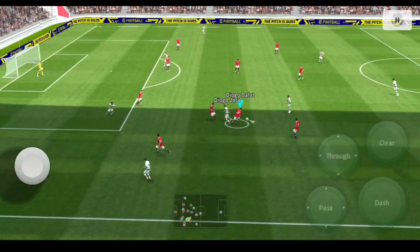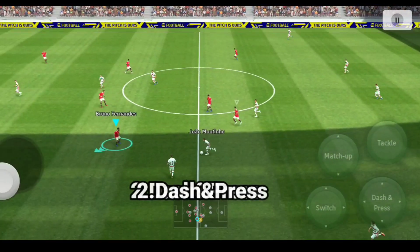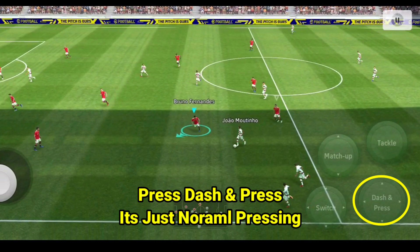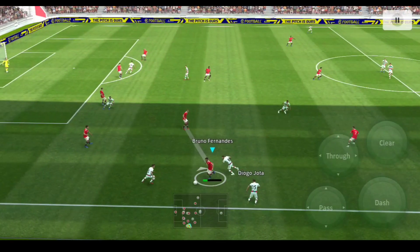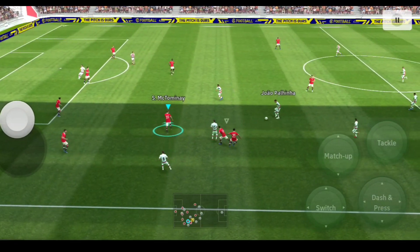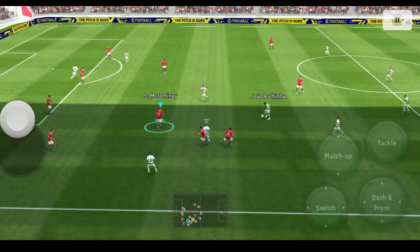If you want to double press, then off the matchup — press the same double pressing. That is the second layer. Running and pressing is just like normal pressing, and that is an excellent tackle. The second thing is dash and press: swipe upwards, double press — that is an excellent basic feature.